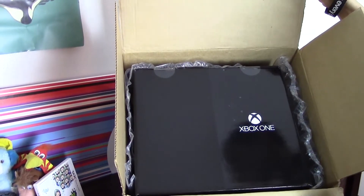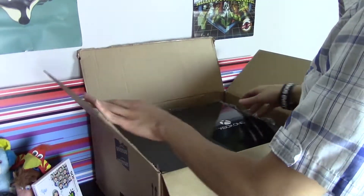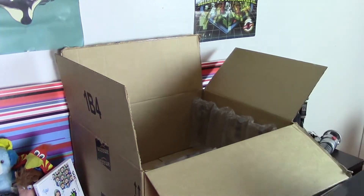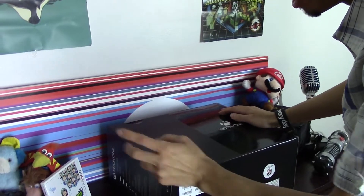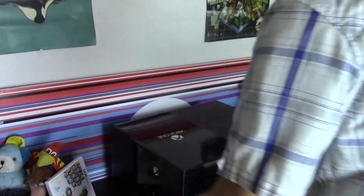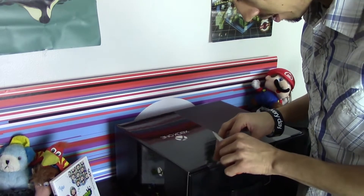The black version - that's right, I got the black version. That means it is day one launch. I was lucky enough to get the day one launch. There's two versions: the black version, and then there is the green box. The green box is the standard version. This one is the day one edition. I'm actually pretty surprised that I got the day one edition.